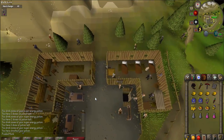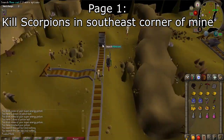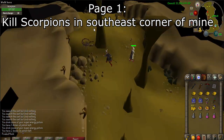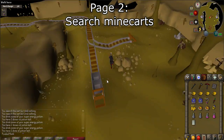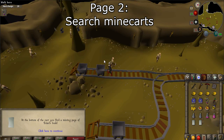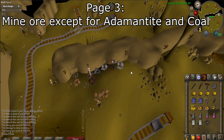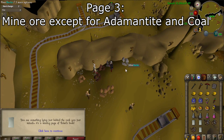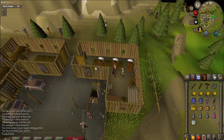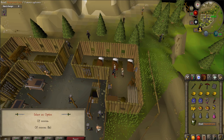Use the ladder nearby and enter the dwarven mine. The first page can be found by killing scorpions in the southeast portion of the mine. The second page can be found by searching the minecarts. The third page is found by mining ore, however mining adamantite and coal will not work. Once you have all three pages, talk to Rolad. He will take the pages and give you a book. You are then given two options — however don't click on any of them. Instead, read the book and keep it for later.